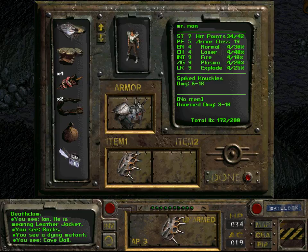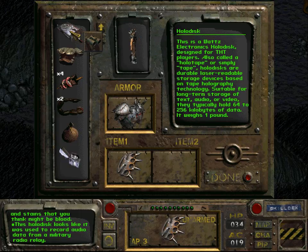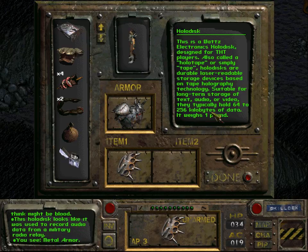We now have in our inventory a disc with some strange markings and stains that I think might be blood. This is a Watts electronic holodisc designed for THT players, also called a holotape or simply tape. Holodiscs are durable laser-readable storage devices based on tape holography technology, suitable for long-term storage of text, audio, or video. They typically hold 64 to 250 kilobytes of data — which apparently in this future is enough to contain videos and audio. Guess they have awesome compression algorithms.